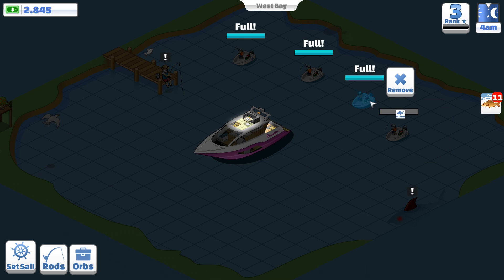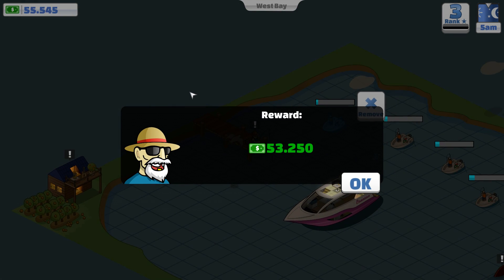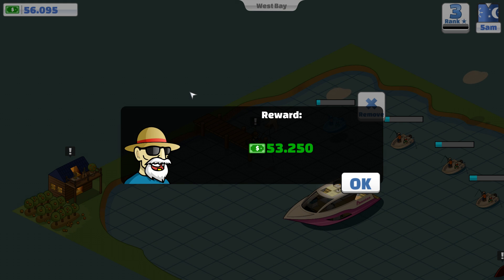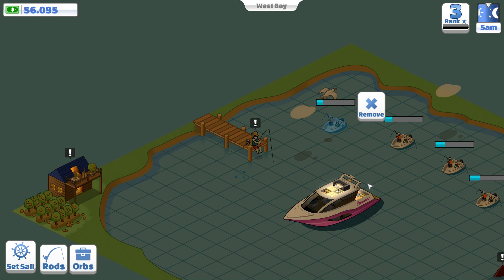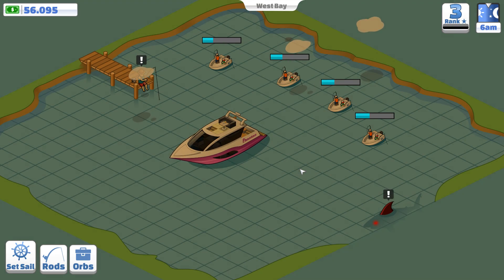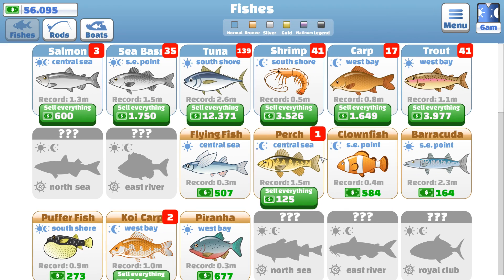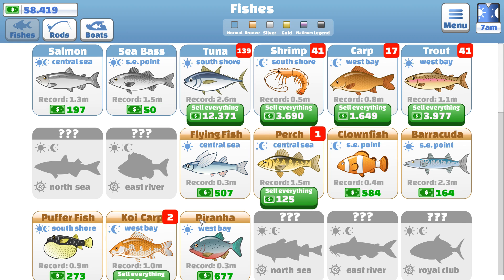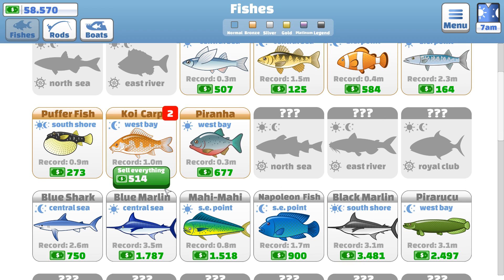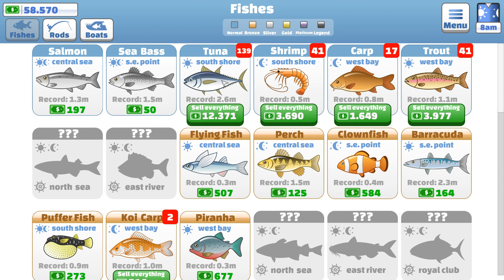Let me just grab all the fish from these boats — unloading! There we go, 53,000 in the bank, that's not bad. There was a lot of fish to catch but that's all good. Last episode we also ranked up to level 3. Let's sell some of these fish because I've got a lot I need to sell. If I just sell everything right now — everything from Central Sea — hopefully that ups the price of some of the other stuff, though it only changed the price of fish within its own category.